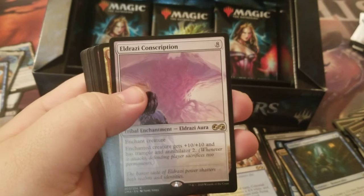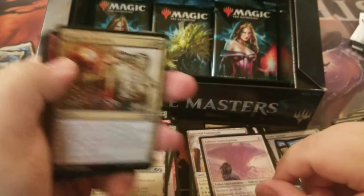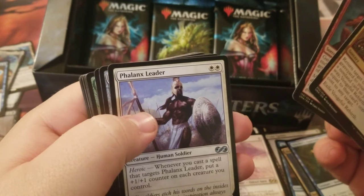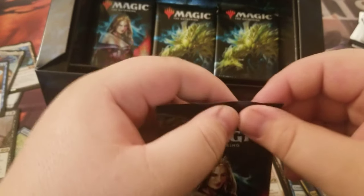Eldrazi Conscription — very nice. Uncommons: Vengeful Rebirth, Malevolent Whispers, and Phalanx Leader. I just saw Emrakul and thought it was another Emrakul — at that point I'd request a Noble Hierarch for free.